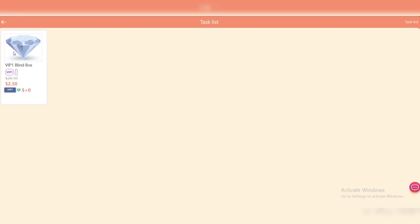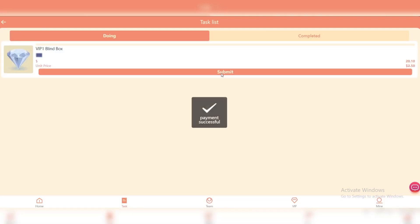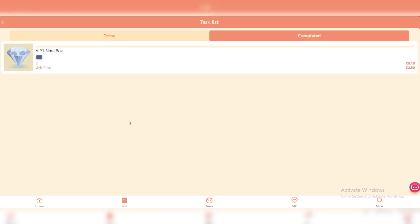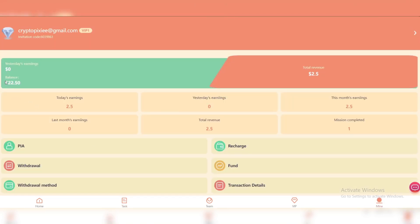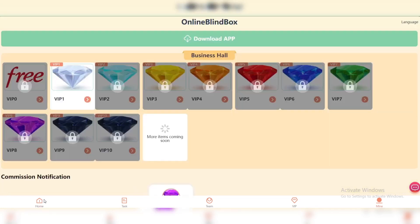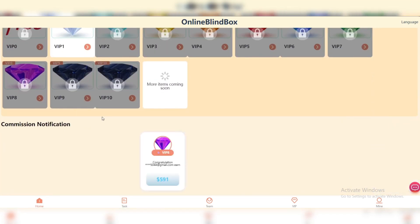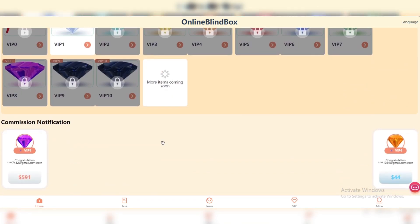Come to the home page, click on VIP one, and complete today's task. Click on Submit — and as you can see, it is completed. Going to the Mine section, my balance increased to $22.50 because I got today's earnings. This is so easy — just unlock a level and complete daily tasks to get your earnings.